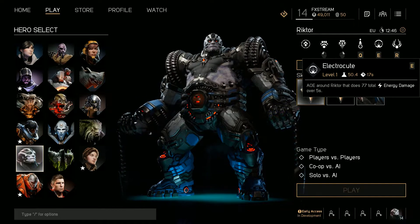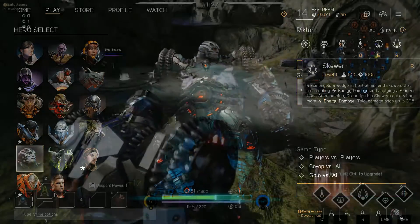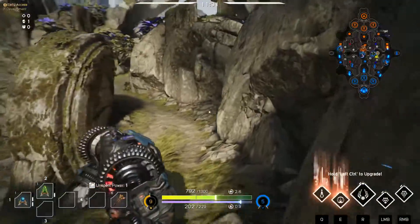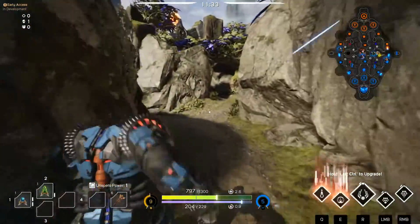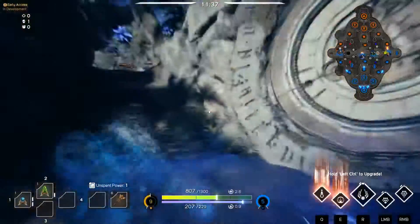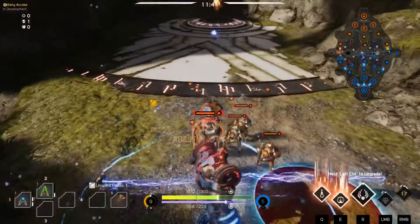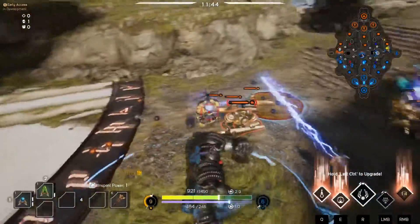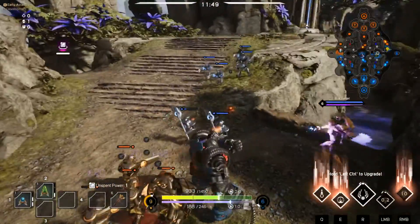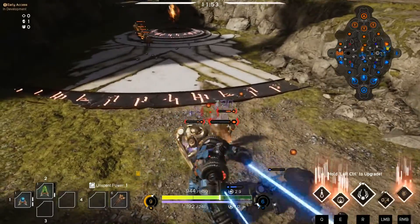Rictor's also got Electrocute, where he electrifies the area around him, causing damage over time to nearby enemies — a nice AOE attack. Then his ultimate is the Skewer: Rictor targets an area in front of him, shooting a web of chains out that deals damage and stuns enemies hit. After the stun, Rictor rips the chains out of his enemies dealing additional damage. It's a crazy attack.